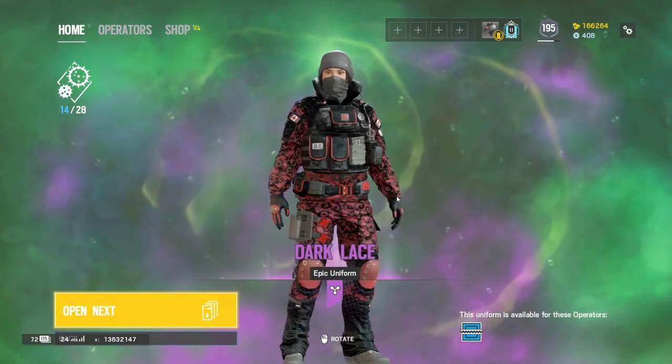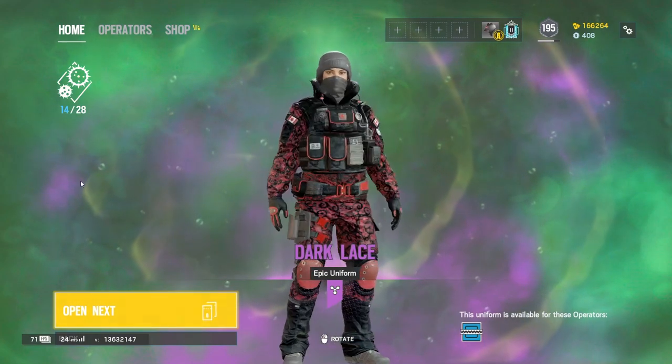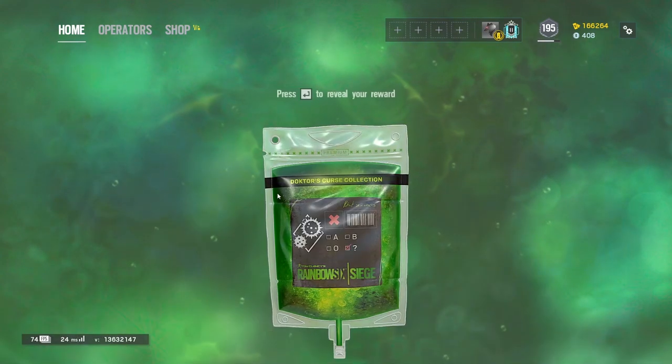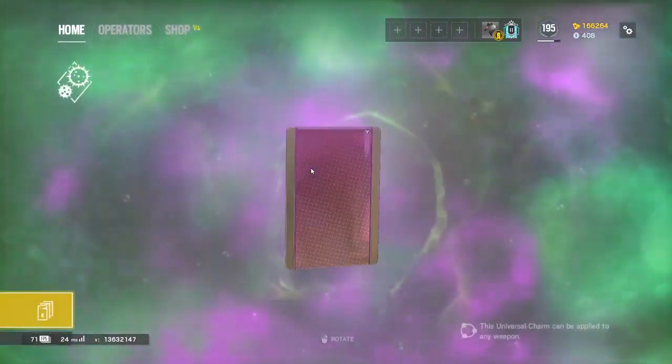Yep, here's the Frost uniform — gnarly. They got the Canadian symbol, which is good. He's got more of them — what's that one? That's pretty cool. I don't like the Frost headgear, but the uniform I do like. Let's see if we get the head — no.